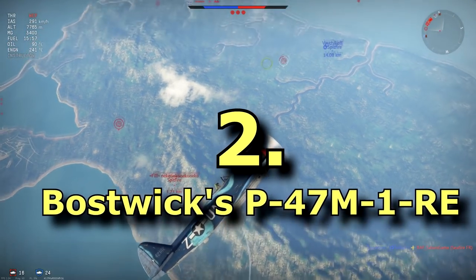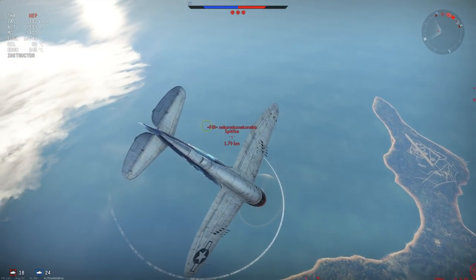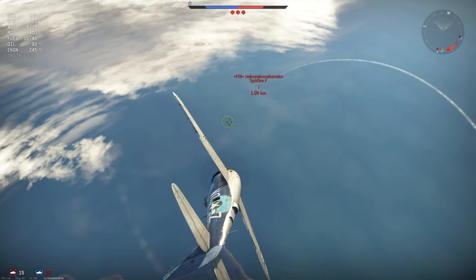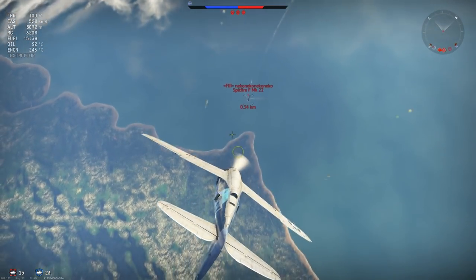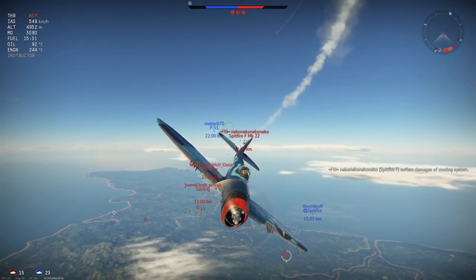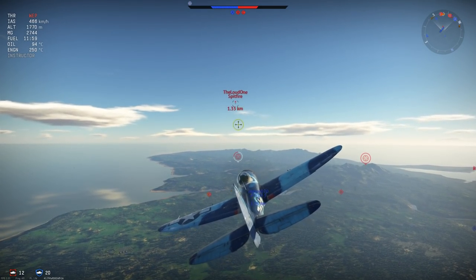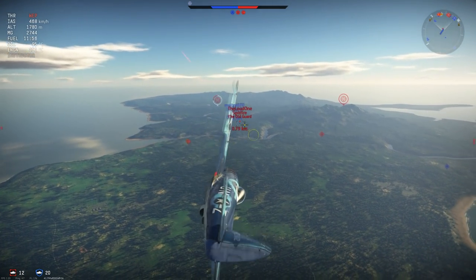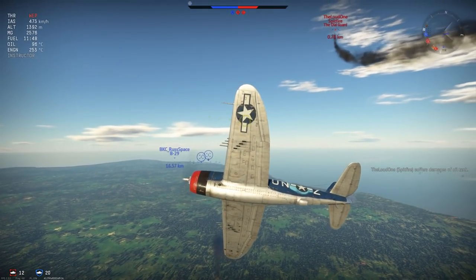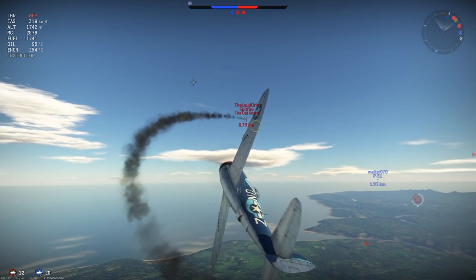Coming in at number 2 is Bostwick's P-47M1RE Thunderbolt. The Thunderbolts are very strong at the moment and this one is the best of them. It has the highest battle rating, sitting at 5.7 in Realistic Battle and 4.7 in Arcade. It is a fantastic boom and zoomer, boom and runner, and can also energy fight. When it's fast it can even make a turn or two, although that is very risky. It is a tier 4 premium available through a bundle in the Gaijin store for €29.99, and also available in the Wings of Victory pack.